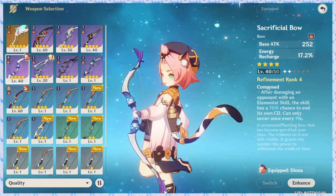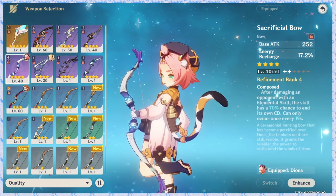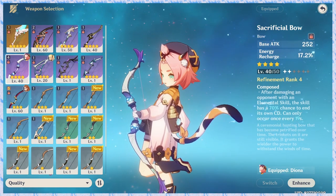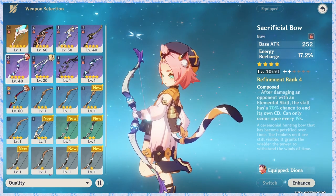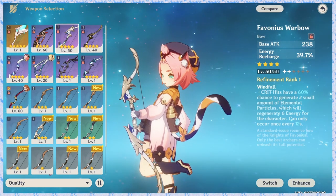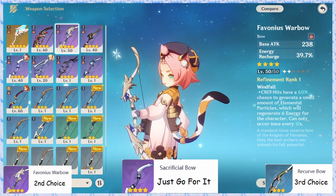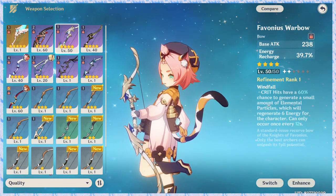If you use particles, you can use the burst. For Favonius Warbow, critical hits have a 60% chance to generate a small amount of elemental particles. This allows you to use the compressor — meaning you can generate particles on crit hits to fuel your burst.